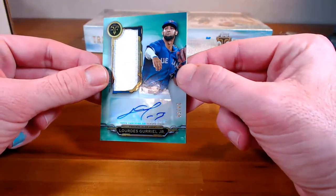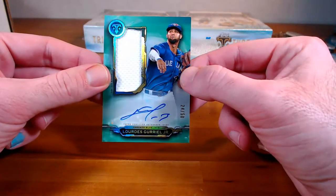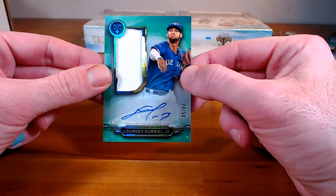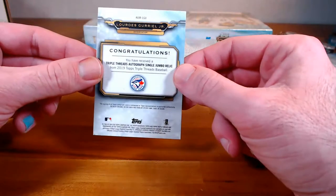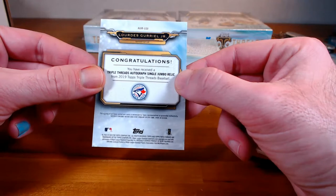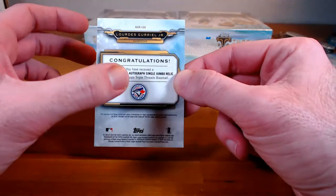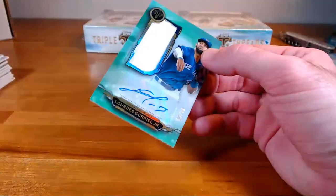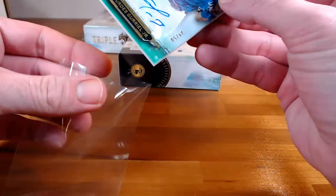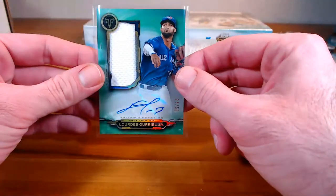I'm not comfortable saying that first name — I don't know why. And I got my hopes up — I saw the logo and I saw the Junior and I thought it was Vlad. Blue Jays going to Brian O.